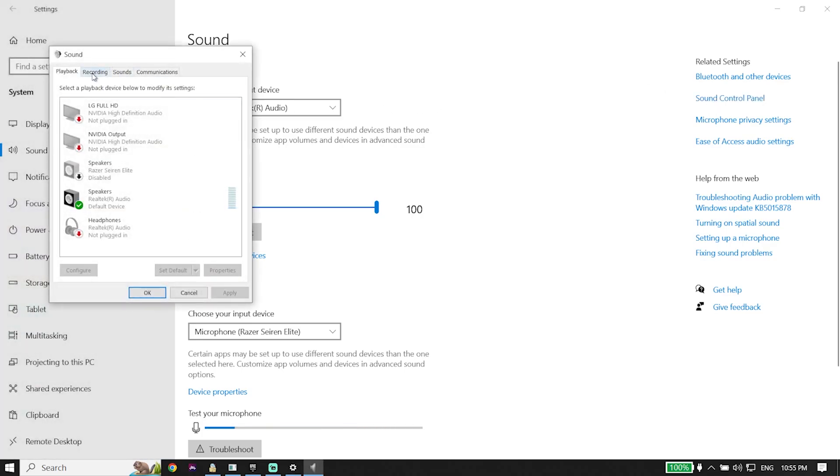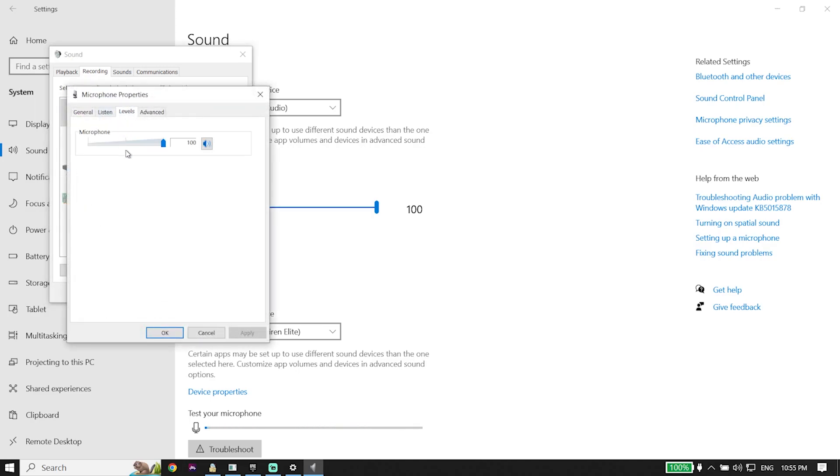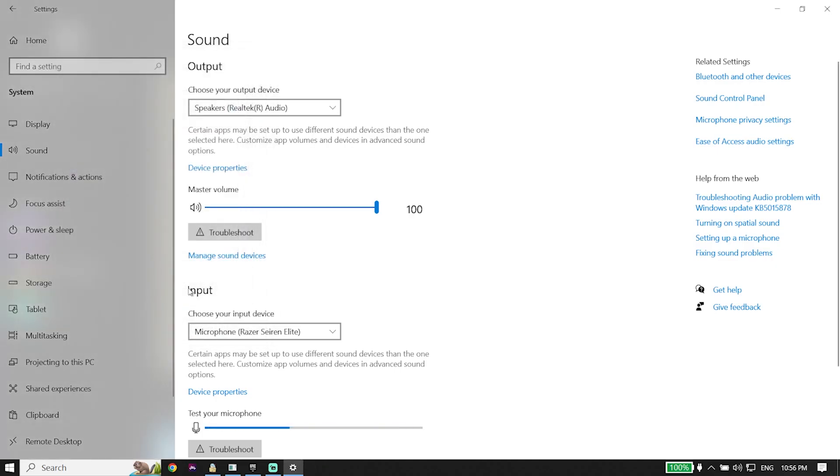In the Sound Control Panel, click on the Recording tab, select your current microphone, then click on Levels. Check your microphone volume — you can raise it from here. Sometimes the problem happens because your microphone is muted, so unmute it if needed. Then click Apply and OK. That's the second solution for fixing Fortnite Chapter 4 voice chat or mic not working on PC.